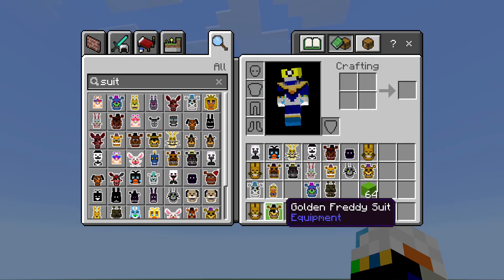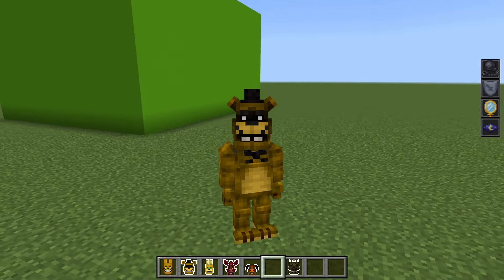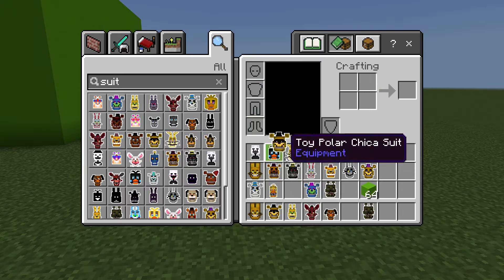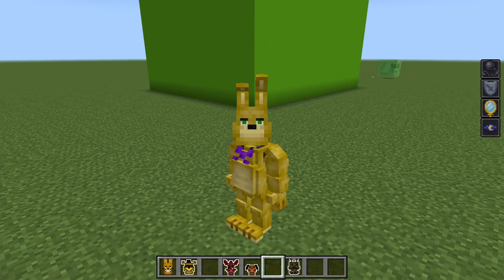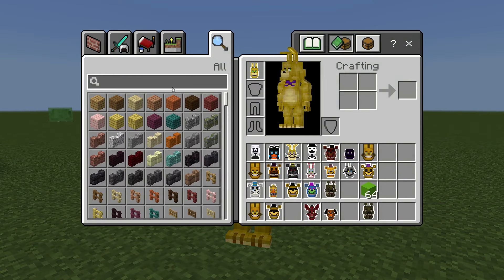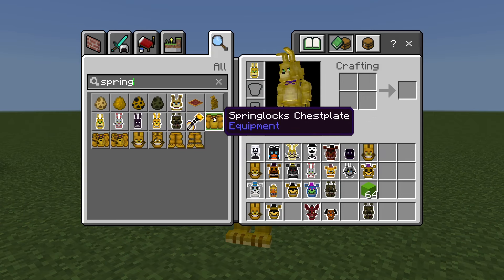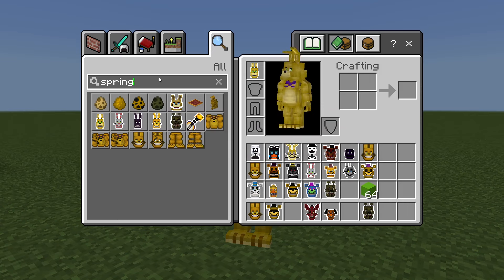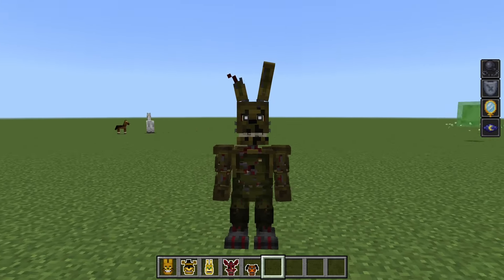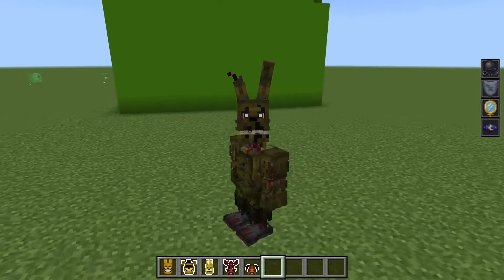We haven't seen Golden Freddy yet. This is the first Golden Freddy suit looking good — looking creepy as always. Next we have an F1 Spring Bonnie which looks pretty cool. I think this is in regular FNAF Decorations — yep, he's here. There are also Spring Lock chest plate and legs that you can wear. And next we have Mr. Spring Trap which looks awesome.